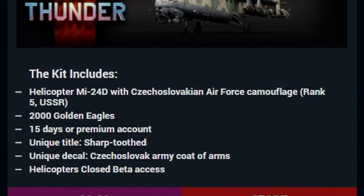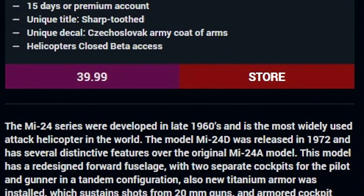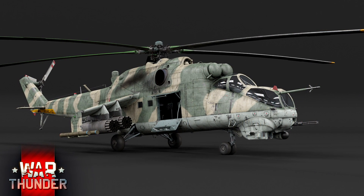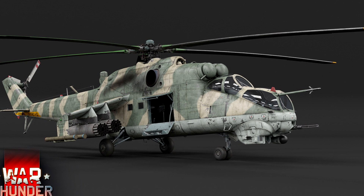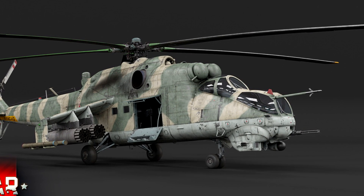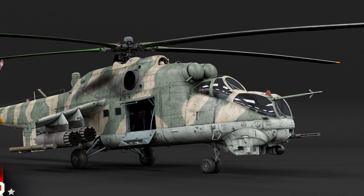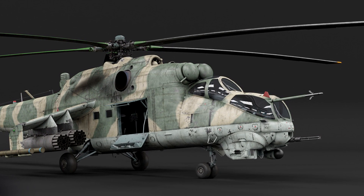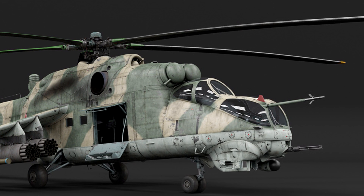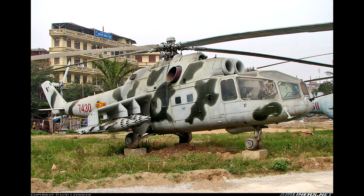Now we have the Hind Pack — the Russian equivalent. Both packs cost $40 USD. The Hind Pack includes the MI-24D in Czechoslovakian Air Force camouflage, a Rank 5 USSR helicopter. It also comes with 2,000 Golden Eagles, 15 days of premium, a unique title — Sharp Tooth — a unique decal of the Czechoslovakian Army coat of arms, and closed beta access.